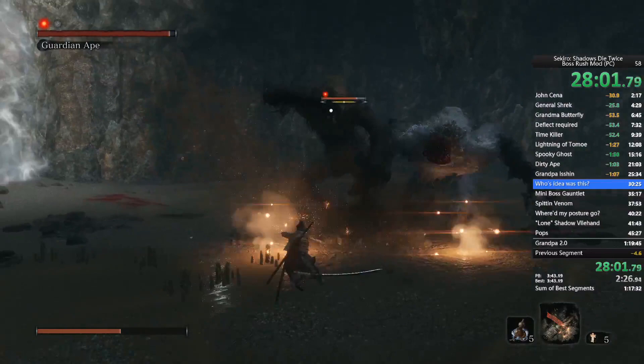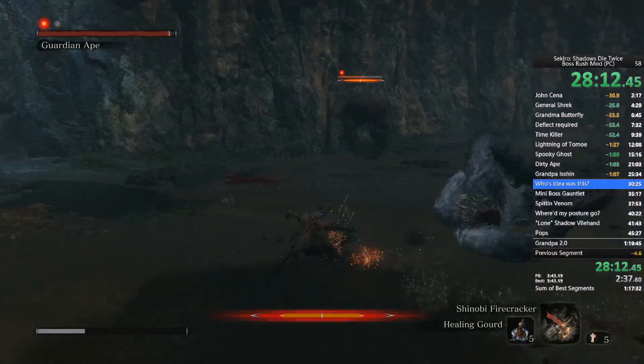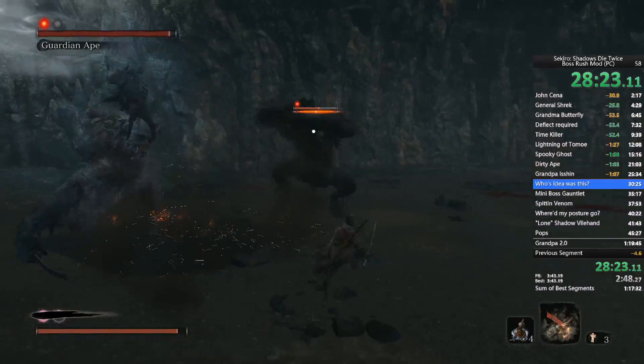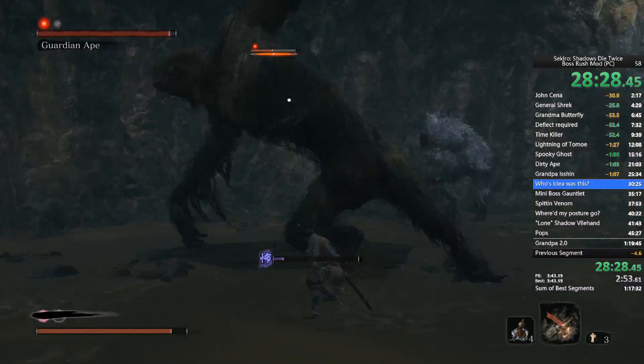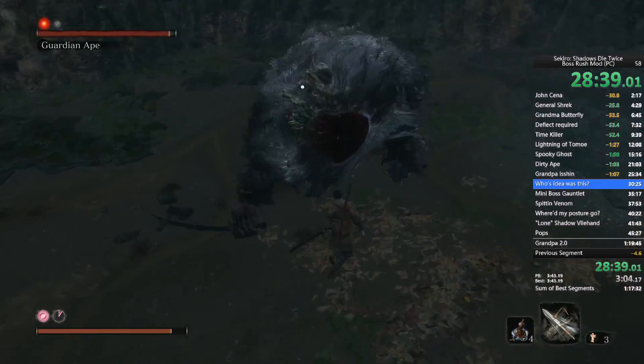Yep, there it is. At that point I'm super frustrated — and then she did the attack and I was like, 'thank god that's over,' because now the second phase is super easy. You don't even have to worry because it's just the second phase of the first Headless Ape fight — easier attacks, less health, less posture.